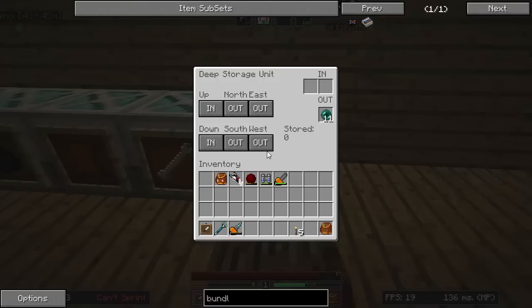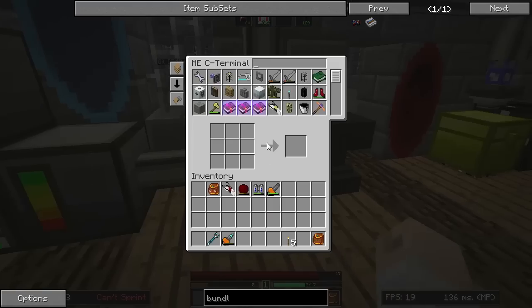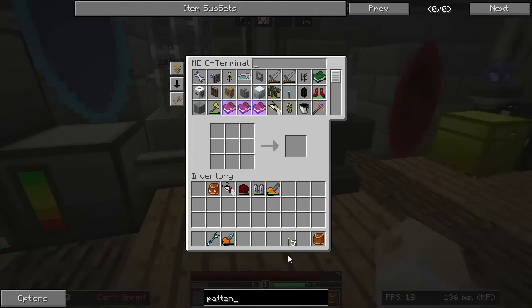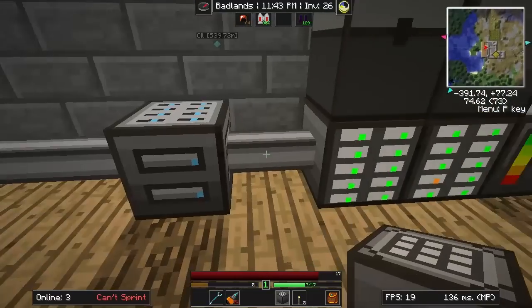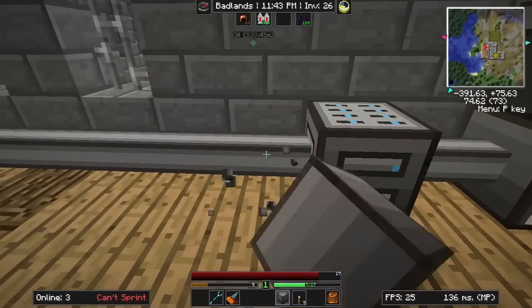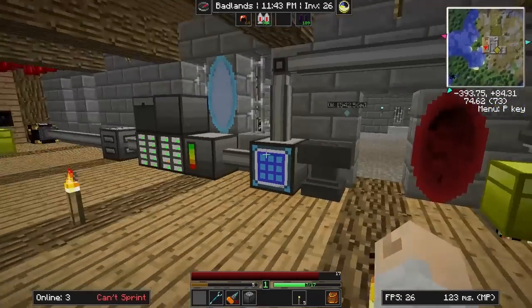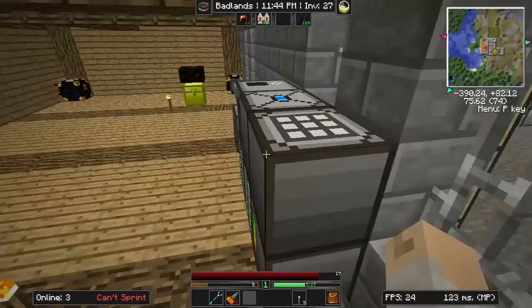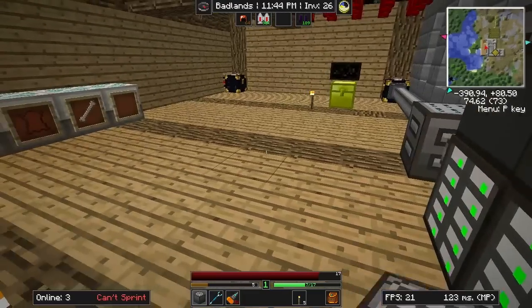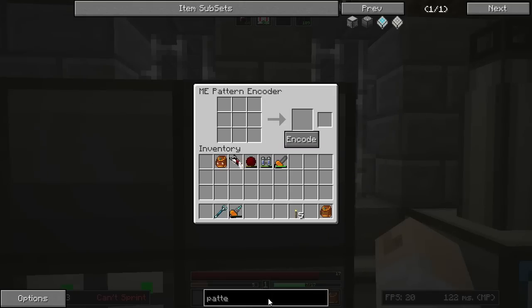I'm excited about making all these DSUs work with Applied Energetics. We need to get a pattern encoder. I almost made one — I didn't get around to it. No, you did! Oh, you have a pattern encoder now. The pattern encoder doesn't have to be on the network — that's nice. So we have a pattern encoder, we just need to build the blank patterns.